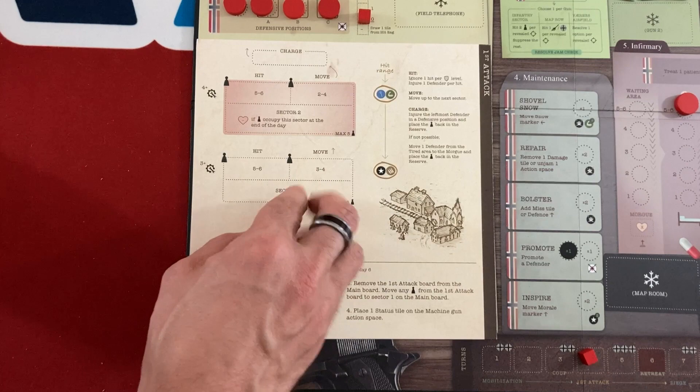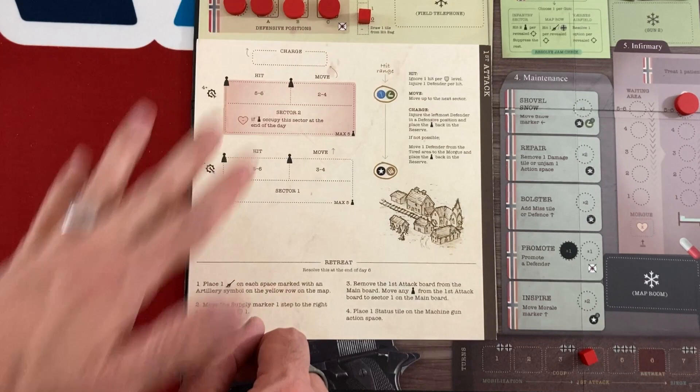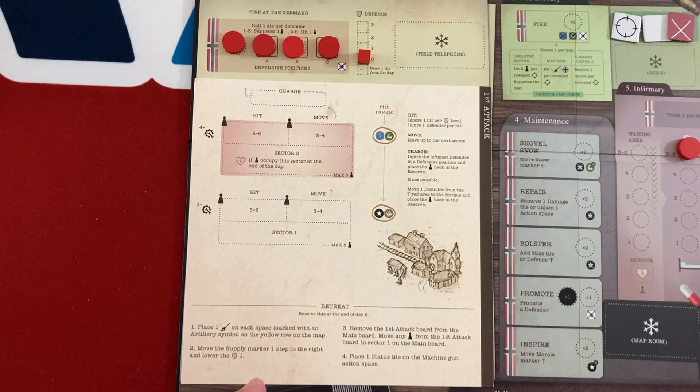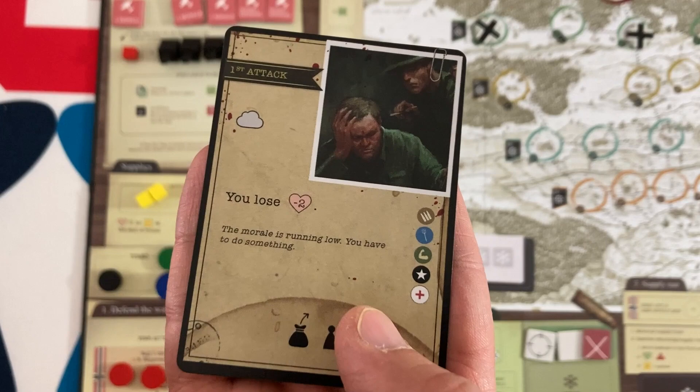If three or four of the placed defenders are soldiers, we get one or two free morale. I had exactly four soldiers, so I place all four defending — that gives an immediate two morale boost. The mobilization board flips and the fear and doubt tokens are gone for the rest of the game. Now we have the first attack board — German soldiers will be coming into sector one, up to five can be there. Once there are too many they move to sector two, which is red and affects morale. Eventually they might charge and automatically damage our defenders. They shoot at us every turn and we shoot back for free.